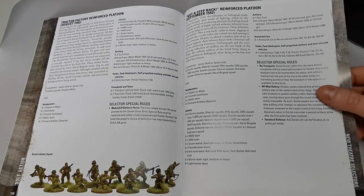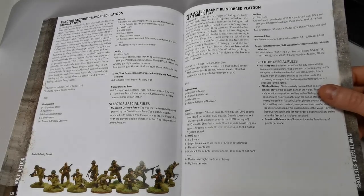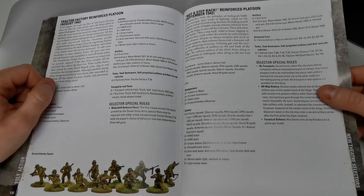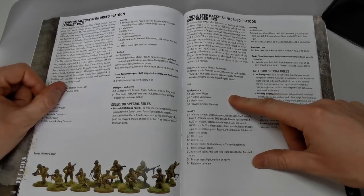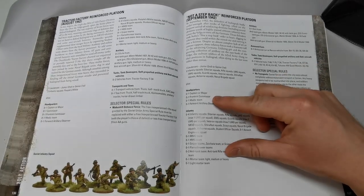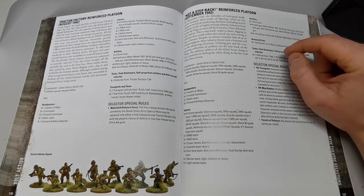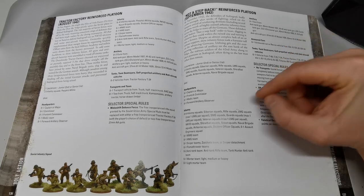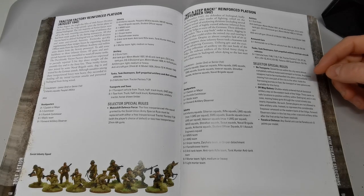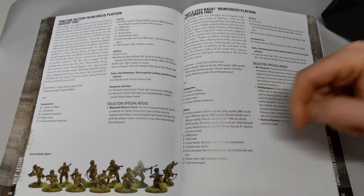The Not One Step Back Platoon is the commissar-heavy selector, letting you take the Frontnik commissar. This is where you'd stack inexperienced squads alongside a few veteran Soviet squads. You can also take sniper teams as an option. Off-map batteries: historically Zhukov kept all divisional artillery on the eastern bank of the Volga, so Soviet players cannot take artillery units — instead, forward artillery observers may order a second artillery strike.